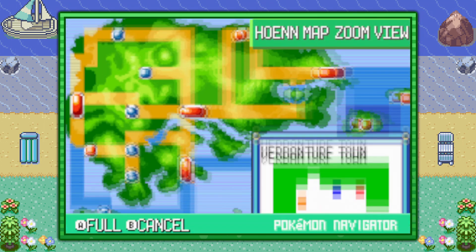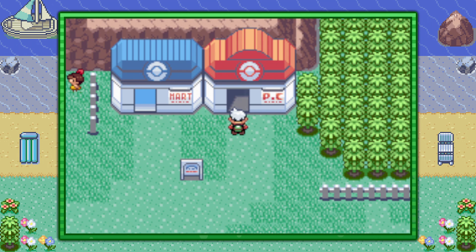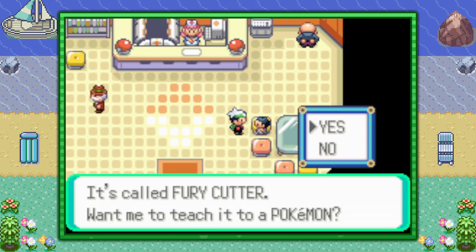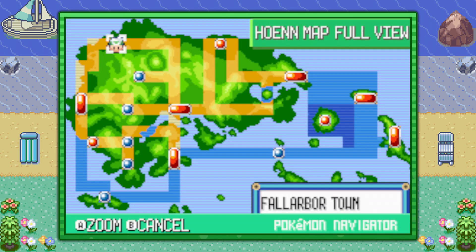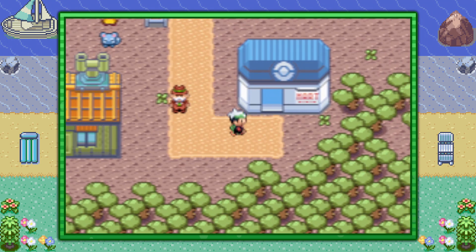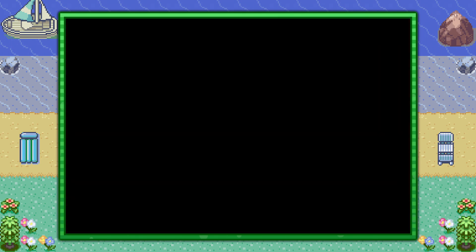If you're looking to teach your Pokemon the move Fury Cutter, go ahead and visit Verdanturf Town and inside the PokeMart you'll find this kid on the cushion. If you're looking to teach your Pokemon the move Metronome, go ahead and visit Verdanturf Town and inside the PokeMart you'll find this lady in the back.